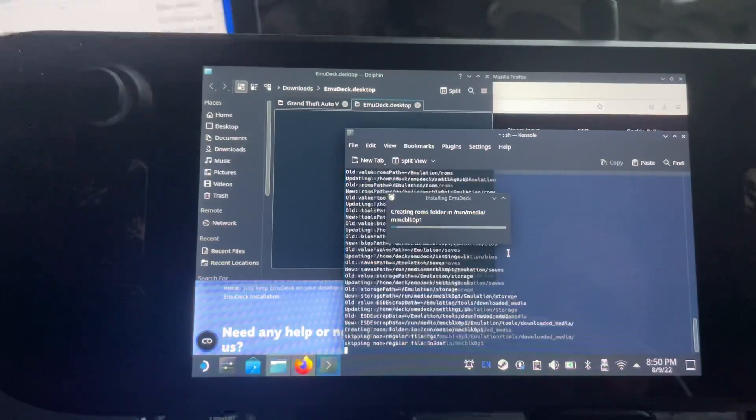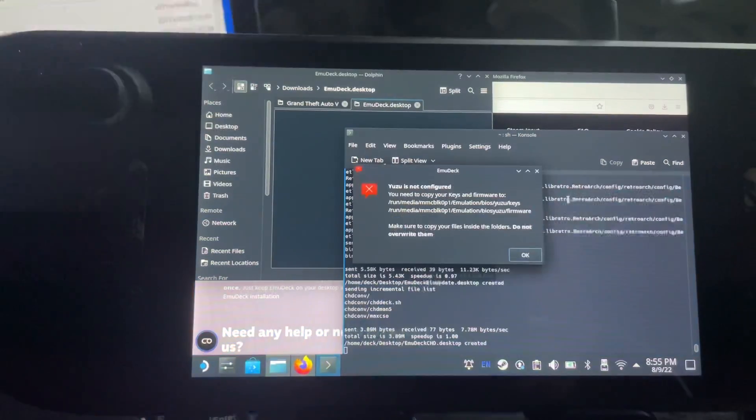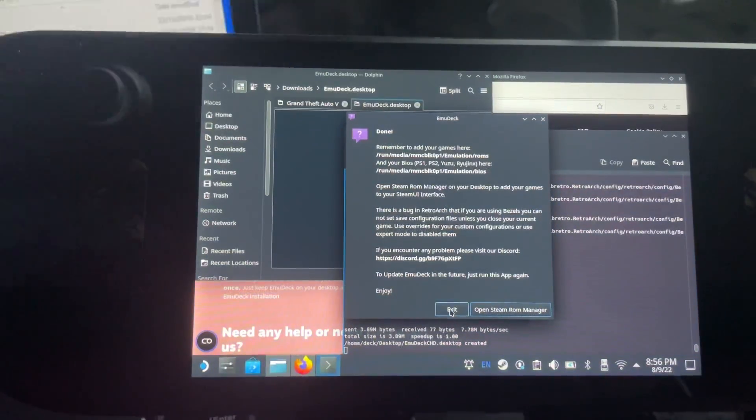This process does take a while so please be patient until it's finished. You will be prompted that Yuzu is not configured and you may have to copy keys and firmware — that's something I can't tell you where to get from, but a Google search will help. I will leave a link at the end of the video where you can see emulation performance on Yuzu with Switch games. Click OK when prompted that it's done, then simply click Exit.